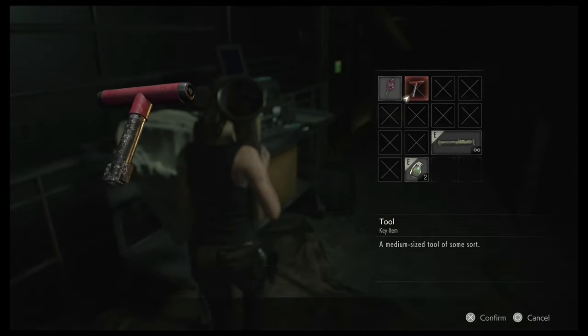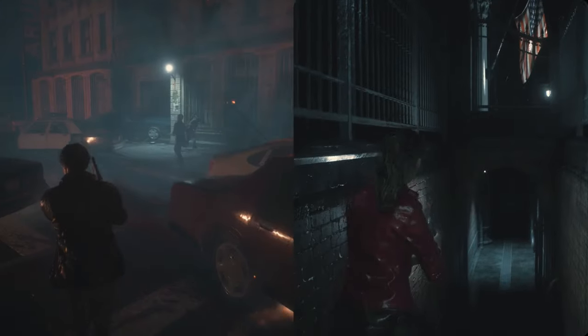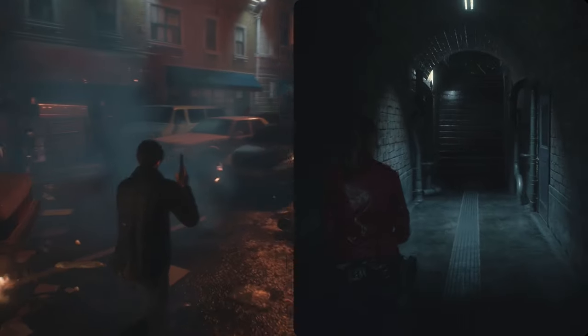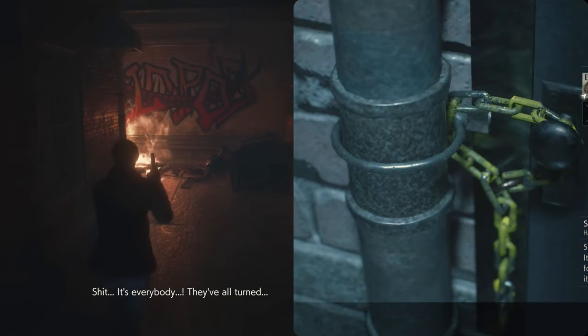Same locations, except on Claire's run it'll be a note from Leon. If you have a lot of files left over, you can clean it up on assisted difficulty with an infinite weapon doing the B scenario with Leon getting all his files, and then doing Claire's B scenario up until the cable car platform where you'll find Leon's note.